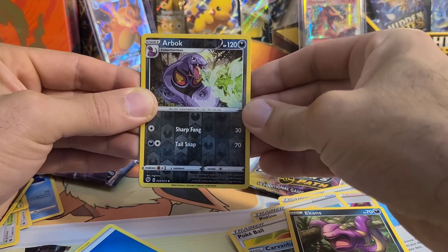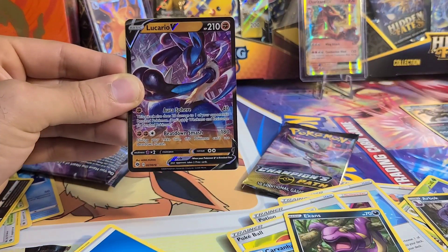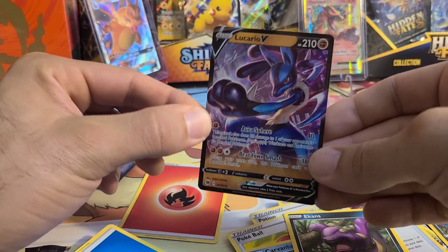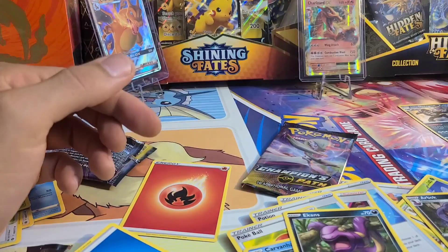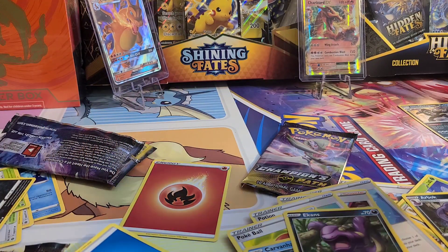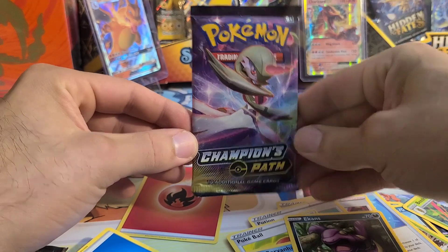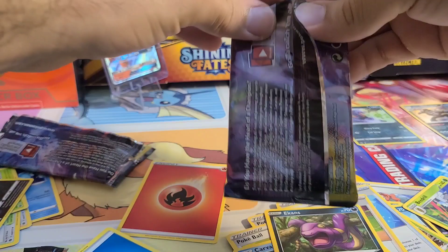We'll do a countdown on this one — one, two, three — and Lucario V! So we got a Lucario V card. It's not a Secret Rare, not that heavy of a hit, but Lucario is a beloved Pokemon so we will take it. That's our second V card out of the packs, third if you include the promo. Doing pretty good. Champion's Path, last pack — can we get last pack magic? Let's get a heavy hitter, get that Charizard.